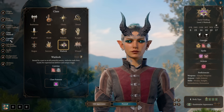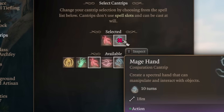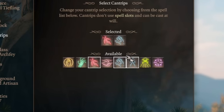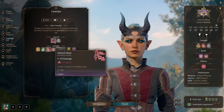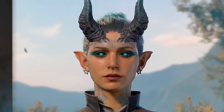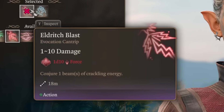Our class is Warlock, and as Warlock we can pick two cantrips. For cantrips, I recommend sticking with Mage Hand or Minor Illusion, depending on what you like more, and Eldritch Blast. It will be our go-to spell, but we won't actually focus this build on Eldritch Blast — I already covered that in my other Warlock build.